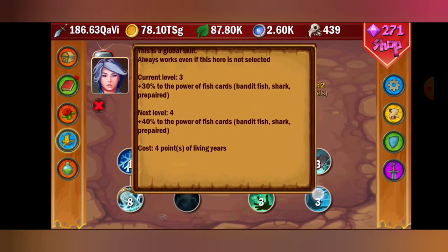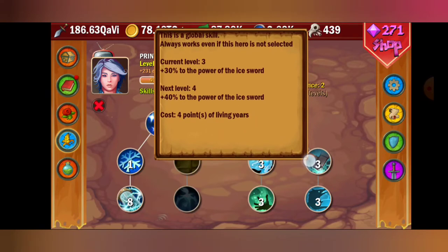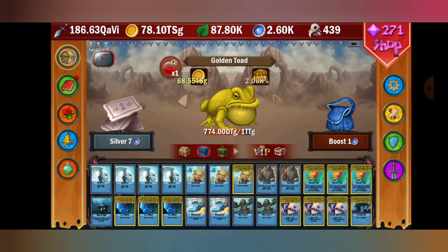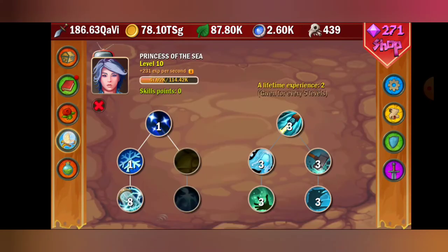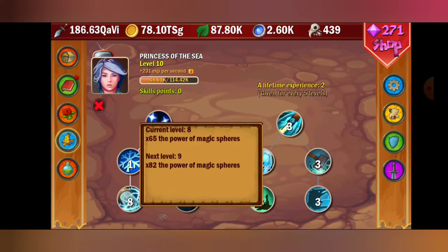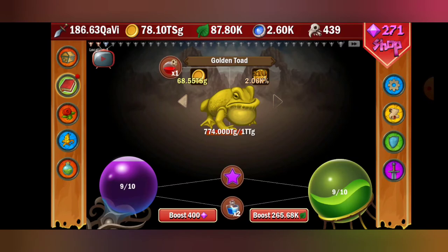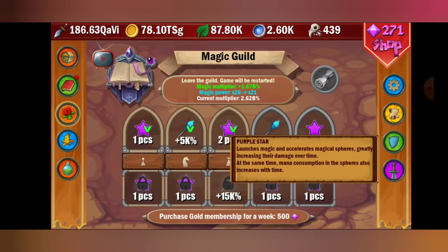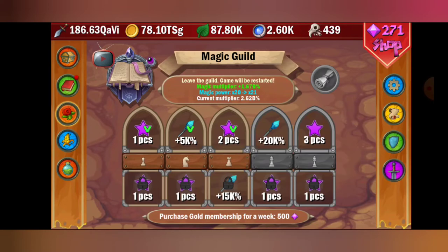Getting all of her upgrades up helps boost you through the game. The power of fish cards helps your bandit fish give you more DPS, and the ice sword helps you unlock the magic guild because they're going to be your main DPS. She is going to be your main source of damage because of the boost to the magic spheres — she's insane, especially with the magic guild. These things launch magic and accelerate magical spheres, greatly increasing their damage over time.